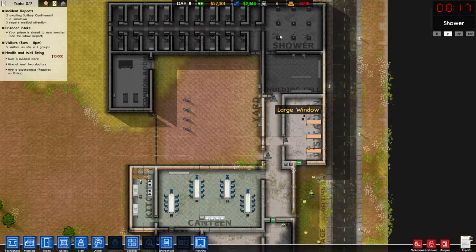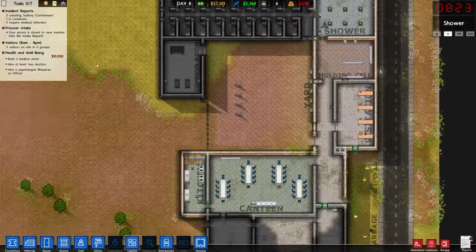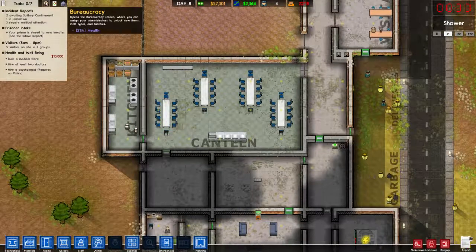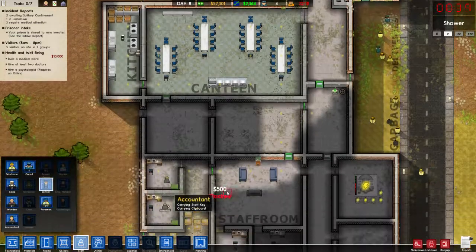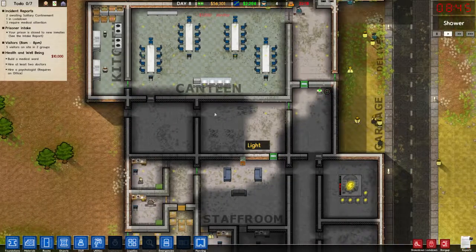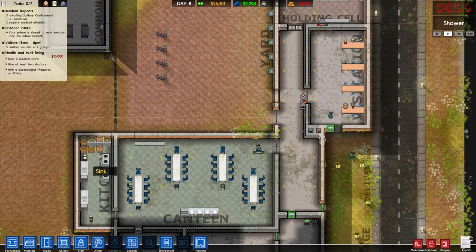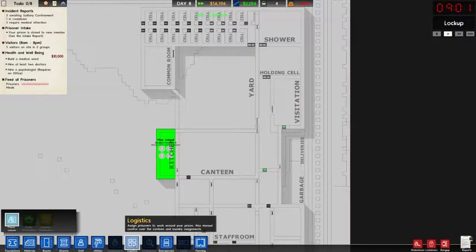It's time for a shower, so they'll go up there and let them all in. There are five visitors on site in two groups — well, that'll help matters. So we've got cleaning unlocked, which means we can get a janitor at fifty bucks per day. I'll get two of them, because we need a lot of cleaning. Hopefully two's enough to keep the place clean. Wonderful.